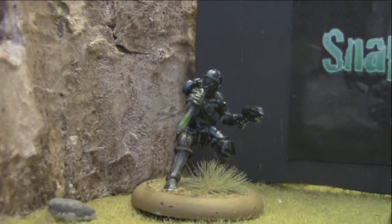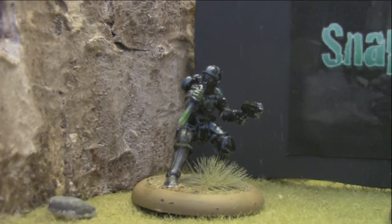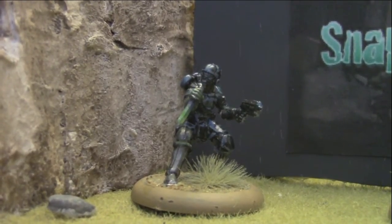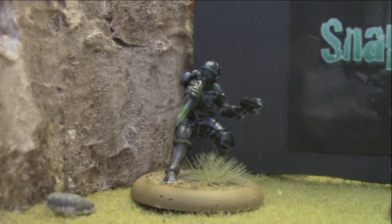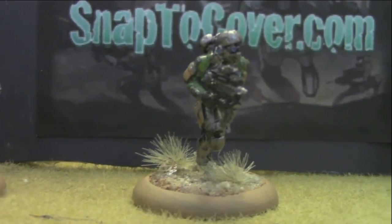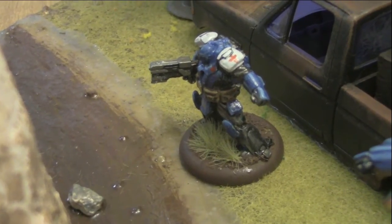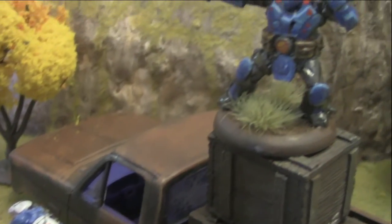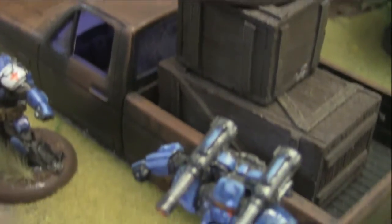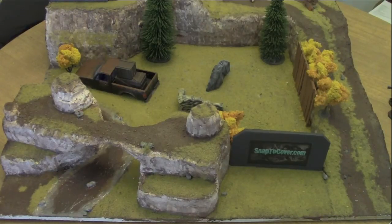For this demo, we're pitting Chem Bar versus USCR. Instead of a normal 3x2-foot board with 5 models, we're using a demo board — a 2x2-foot board — with 3 models each. For Chem Bar we're bringing the assassin, the monkey wrench, and the assault leader. For USCR we're bringing the medic, the leader, and the mighty behemoth.